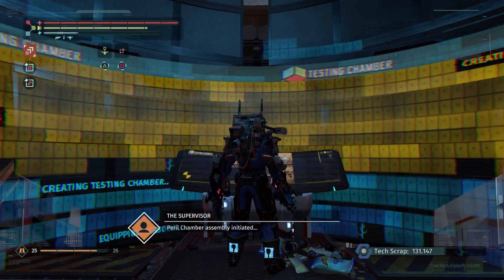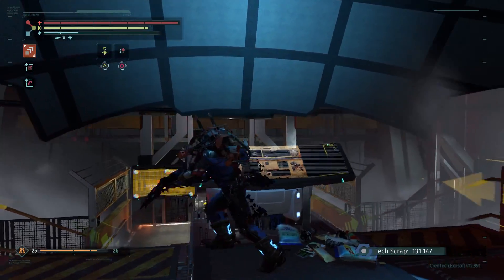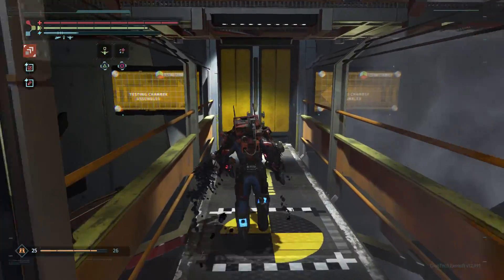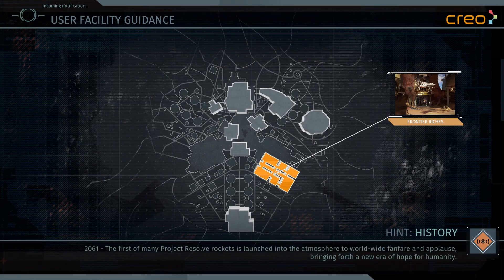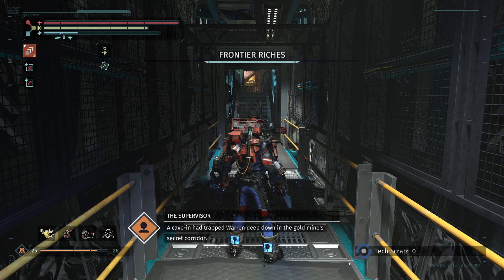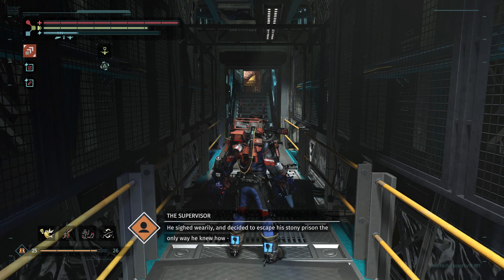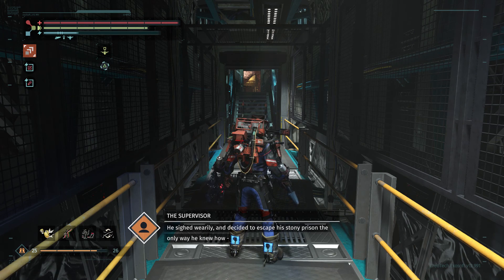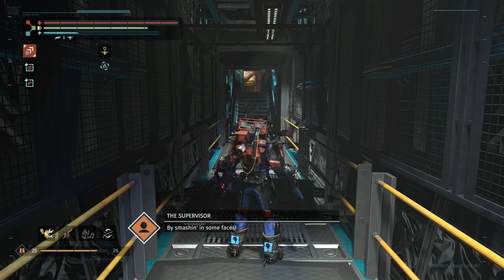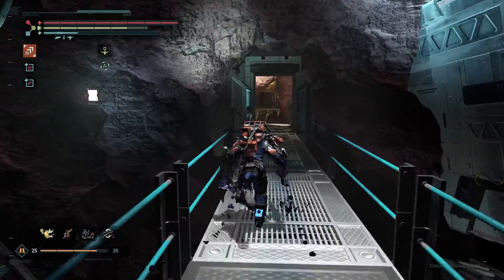Peril chamber assembly initiated. A cave-in had trapped Warren deep down in the gold mine's secret corridor. He sighed wearily and decided to escape his stony prison the only way he knew how — by smashing in some faces. Sounds good to me.